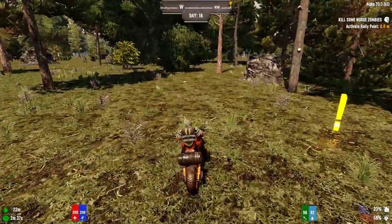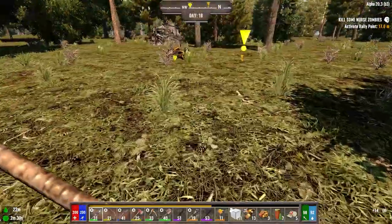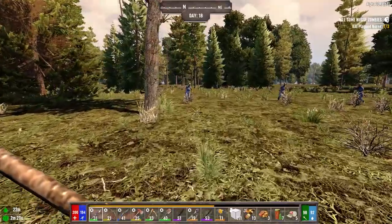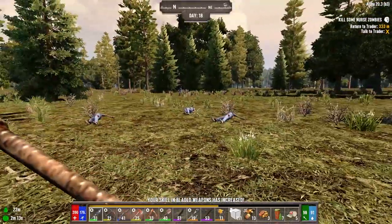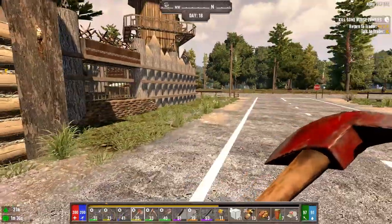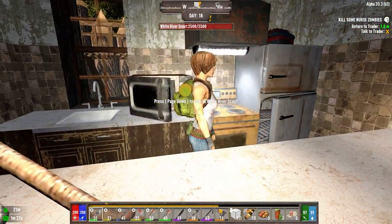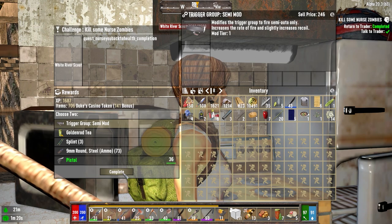All right, here's this one. Another tree over there we'll grab. Let's just smoke you first. What you got for me? 14 bucks. Here you are - one of three, two, three. Wait - did we need five? Guess we needed five. So we should only have one more quest after this one. We'll turn this one in and double check. What do you got? Pistol we can sell. Semi-trigger group we'll probably sell - 246? Sure.